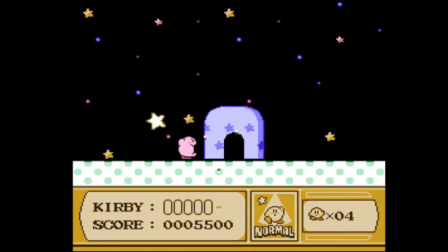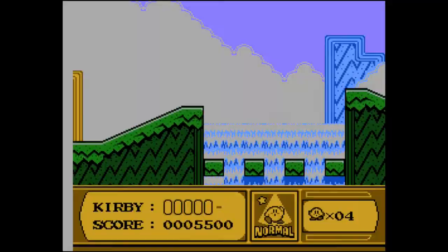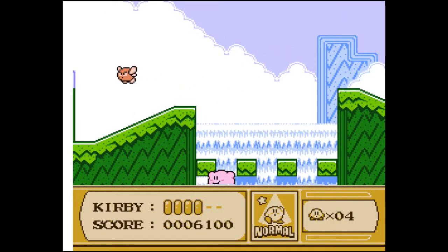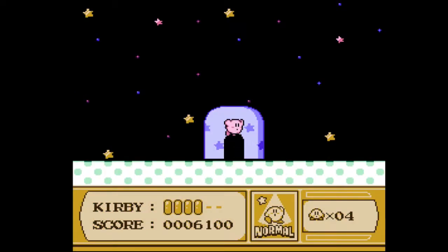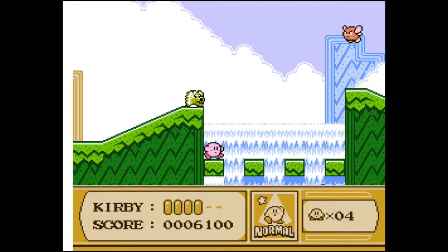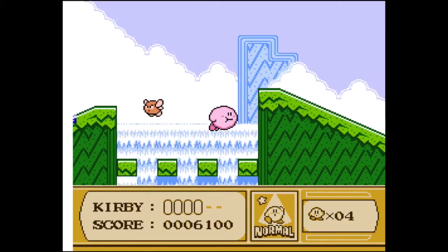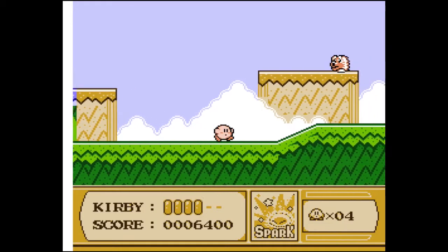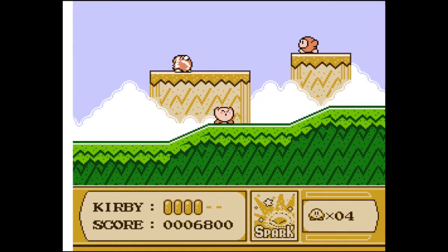Where did that UFO go? I've just wasted it — can I go back in there? Is he there again? He's gone. He killed himself. The first secret in the game, and we have a suicidal UFO. This game has a lot of different copy powers, and I was going to show one of the best ones, but the game decided you're not allowed to.